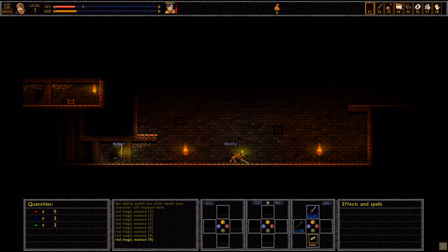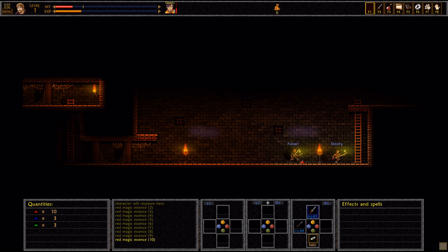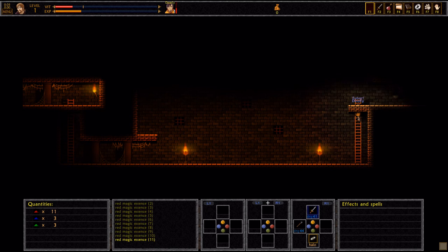Oh good, I can swing while jumping! Oh yeah, you can totally swing while jumping. How the hell are we supposed to get up there? Well, we have to kill the bats and then something good happens. How am I doing? You're about half health.